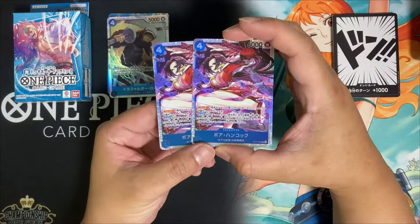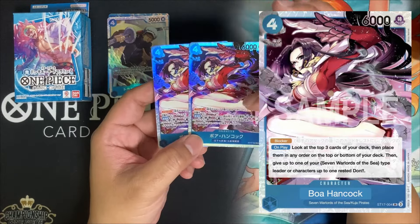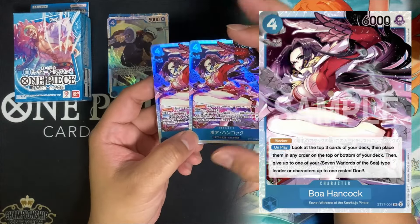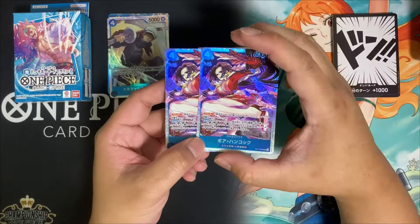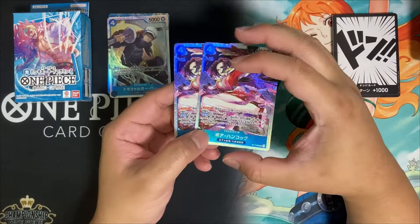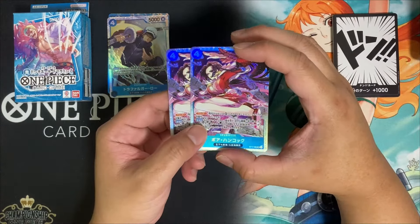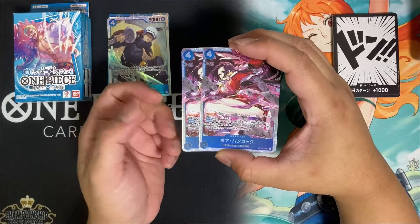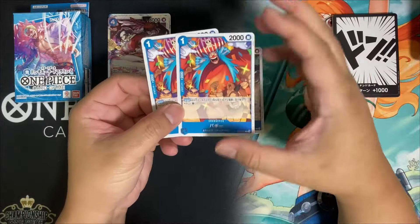Next is another SR — also two copies: Boa Hancock, a four-cost 6k with no counter. She is a blocker, and on play you get to look at the top three cards of your deck then place them in any order on the top or bottom. Then you give up to one of your 7 Warlords of the Sea type leader or character up to one rested Don. The on-play effect is something our leader wants because we need to know what the top card of our library is in order to maximize our leader's effect.